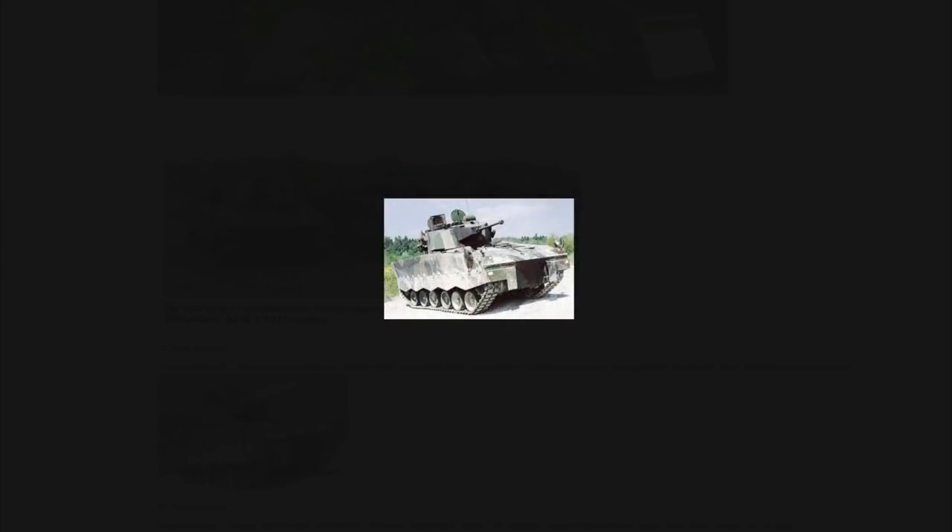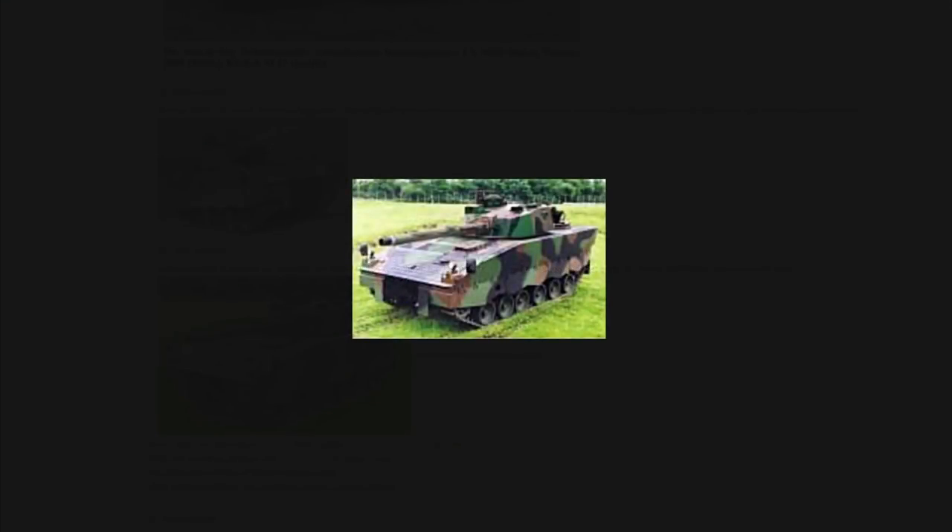The Warrior 2000 LSH, or Land Systems Hägglunds variant, is very similar to the other Warrior 2000s but with the Hägglunds E30 turret housing a Bushmaster 2, increasing its firepower. There's also the Warrior 2000 LMT-105 variant — the 105mm turret mated to the Warrior 2000 hull, giving it significant firepower on a modern chassis.